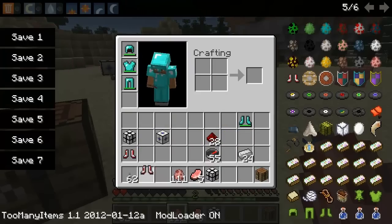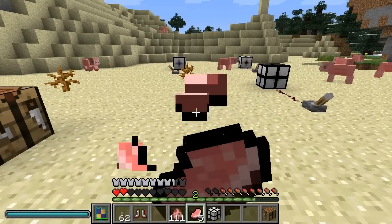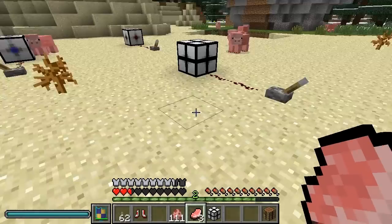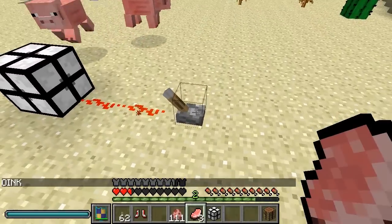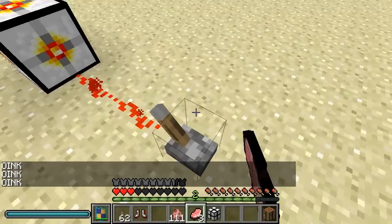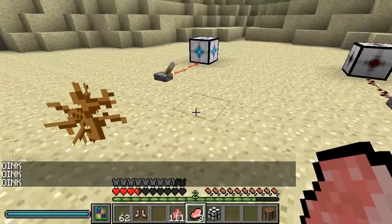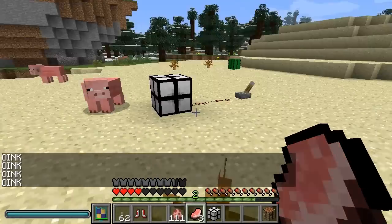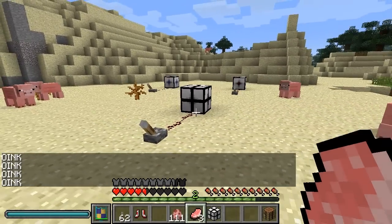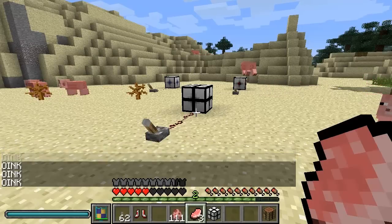If I remove the gravity boots — let's eat something before we die — okay, so if I remove the gravity boots I'm now affected by all these blocks. If I click this... so with the gravity boots on, you won't be affected by the blocks, just like that.